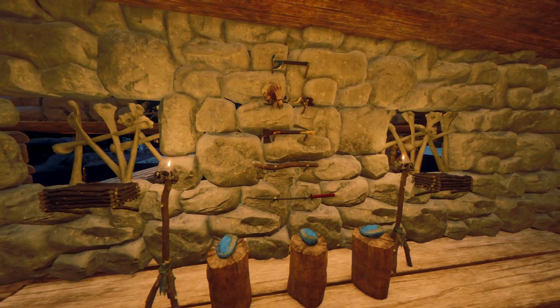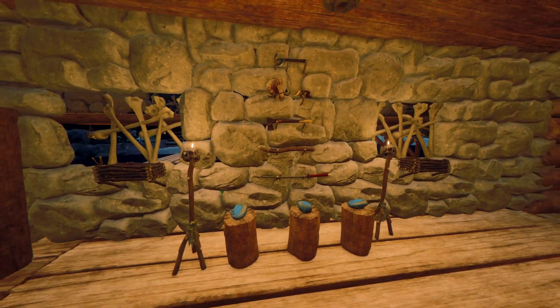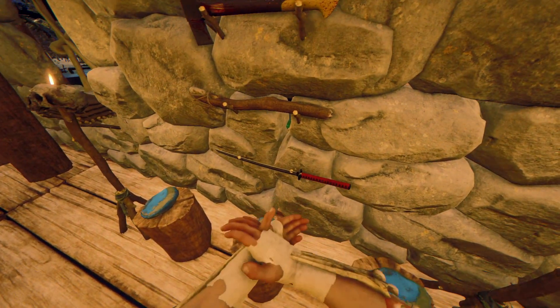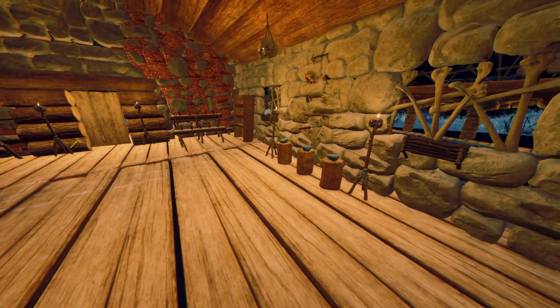It says it is now possible to take items off the weapon racks while not having room for it in the inventory, in which case a pickup version will be added. So you can see here I do have the katana — so if we pick up the katana, before it wouldn't let you. Yeah, it now just drops it. I actually like that.